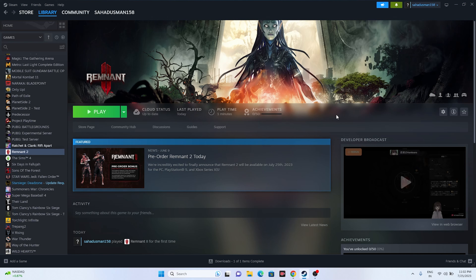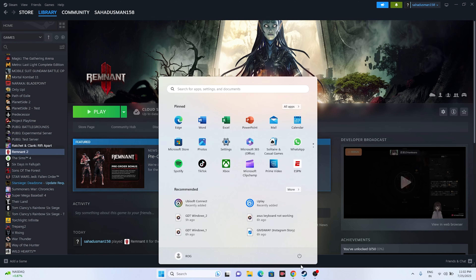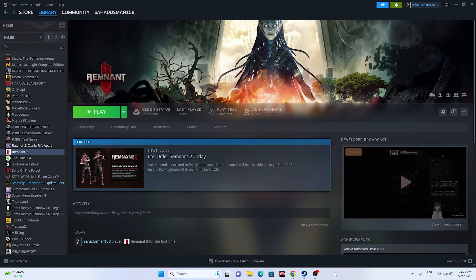Let's dive into the workarounds. The first one — when you're having this issue, just go to the Start menu, right-click, and click the restart icon. A simple restart can fix a lot of issues, so start with that. If a simple restart is not working, let's move to the next workaround.